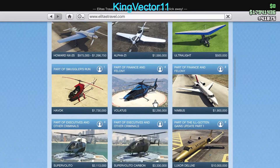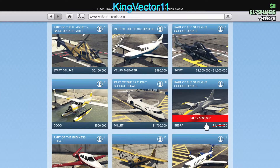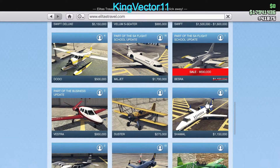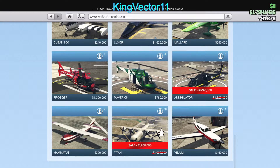At Elitas Travel there are a few discounts. The Besra is now $690,000, the Annihilator has a new price of $1,095,000, and the Titan is $1,200,000.